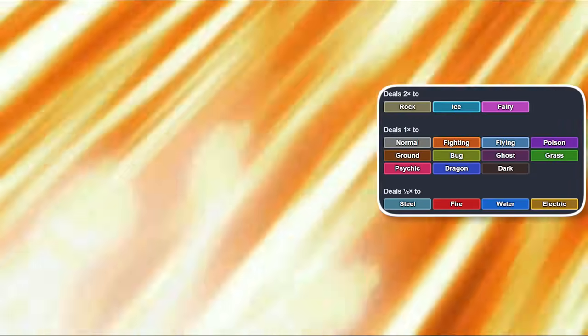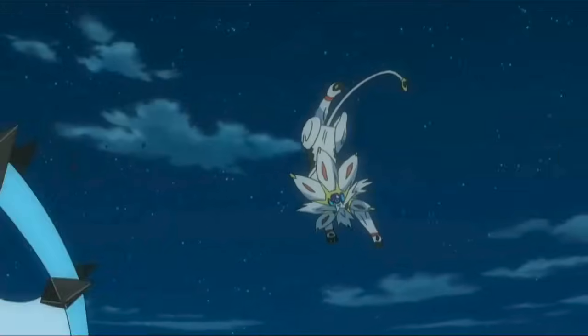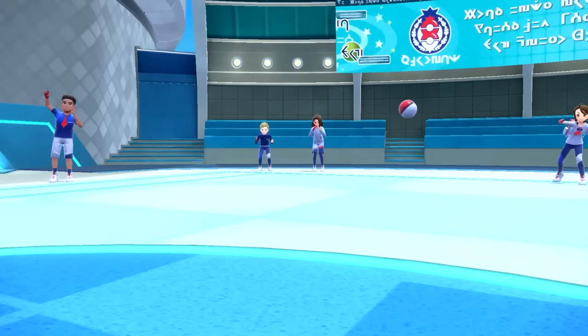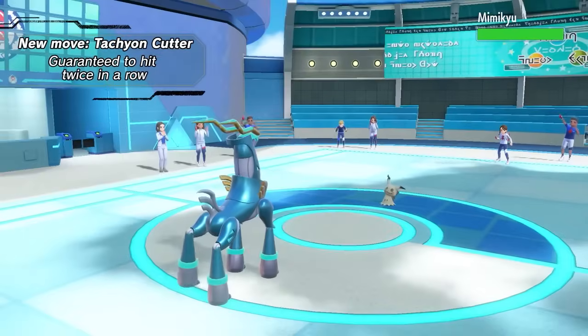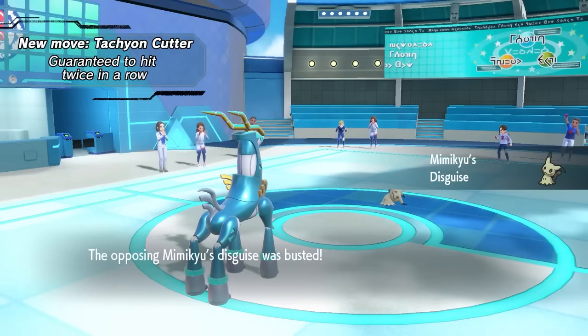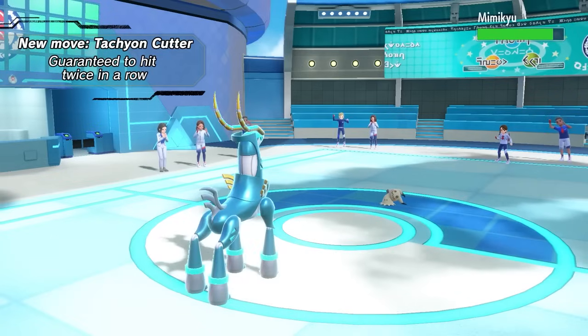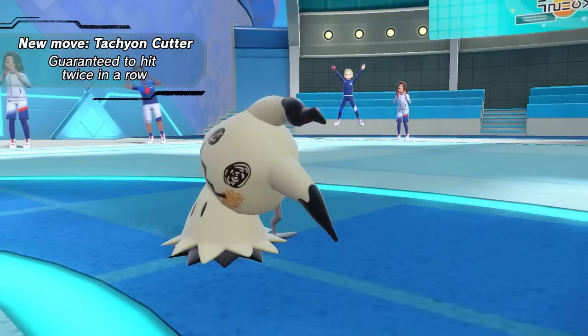Solgaleo's Sunsteel Strike and Iron Crown's Tachyon Cutter are casualties of possessing the Steel-typing without a strong enough secondary effect. Steel is super effective against three types and resisted by four, including Fire, Water, and Steel itself. Sunsteel Strike is a 100-100 physical move that ignores opposing abilities. Tachyon Cutter is a 50-100 special move that hits two times, giving it the ability to break Focus Sashes and Sturdy. With the honorable mentions out of the way, it's time to start the top 10.